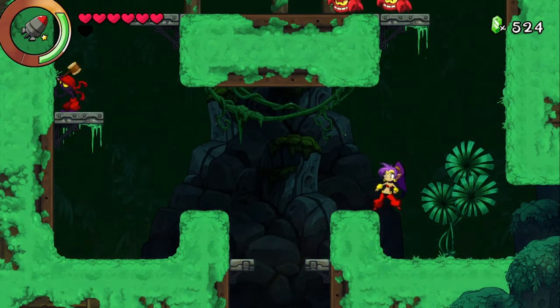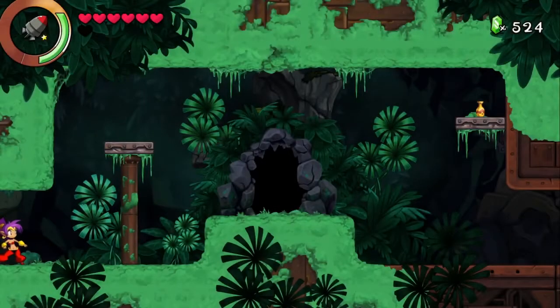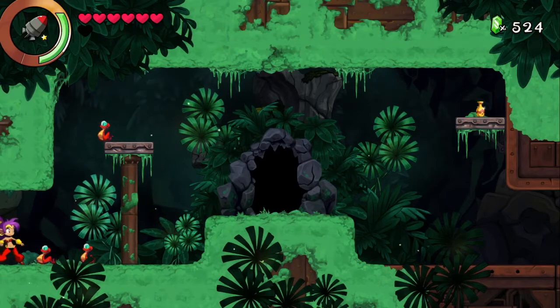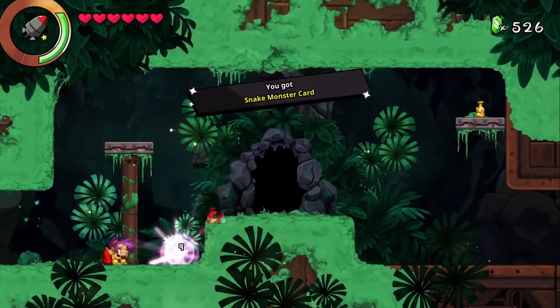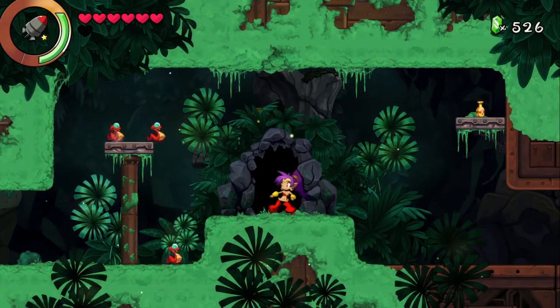I'm thinking we'll make another sweep for nuggets later — I really want to focus on Heart Squids. So where are we going next? I'll do a cut there. I think we're going to go to Island West. I'll see you guys in a few minutes.